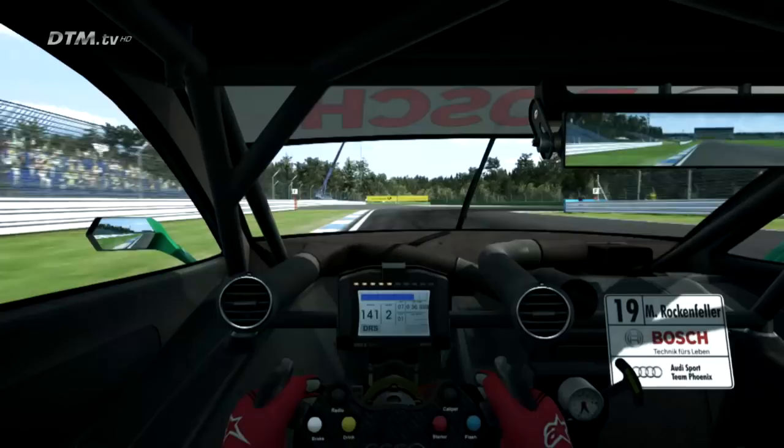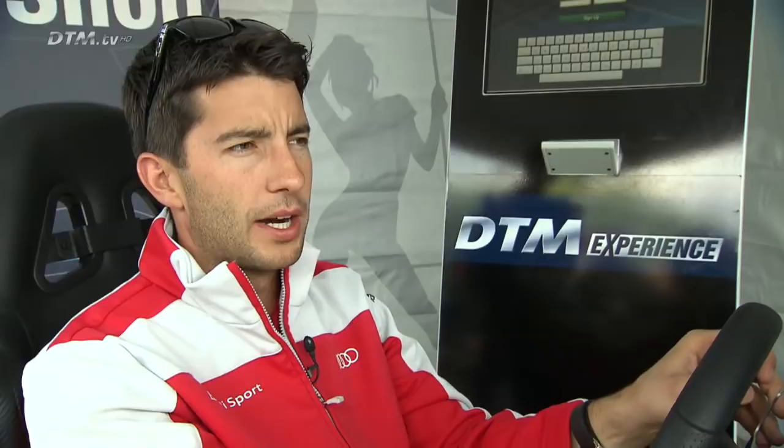The rear axle always tends to lock under braking, so that's the tricky part. Then you shift up to fifth gear and do this corner flat out.